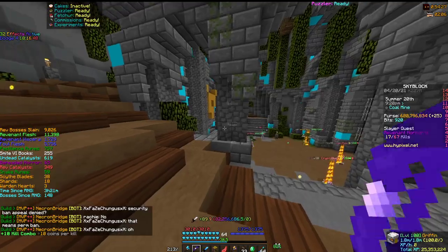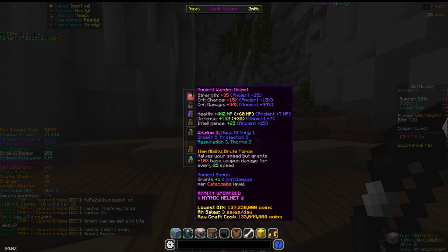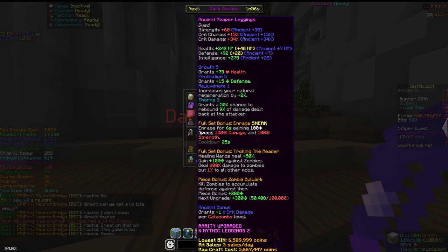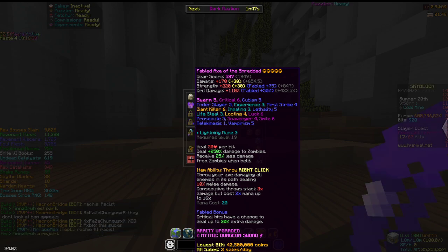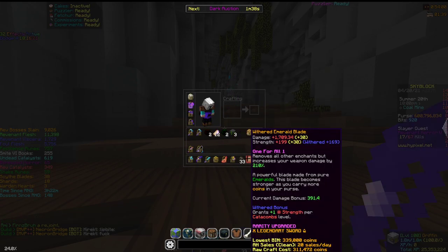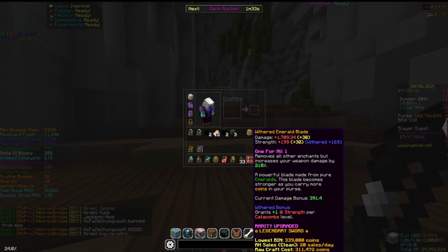This method requires you to have a full set of Reaper Armor and a Warden Helmet — obviously recommended ancient on it. You can also use a tuxedo with a Warden Helmet as a cheaper version. You'd also need a very good Axe of the Shredded with Fabled, because Fabled gives you an increased 20% extra chance when you sword swap, so you get more damage.